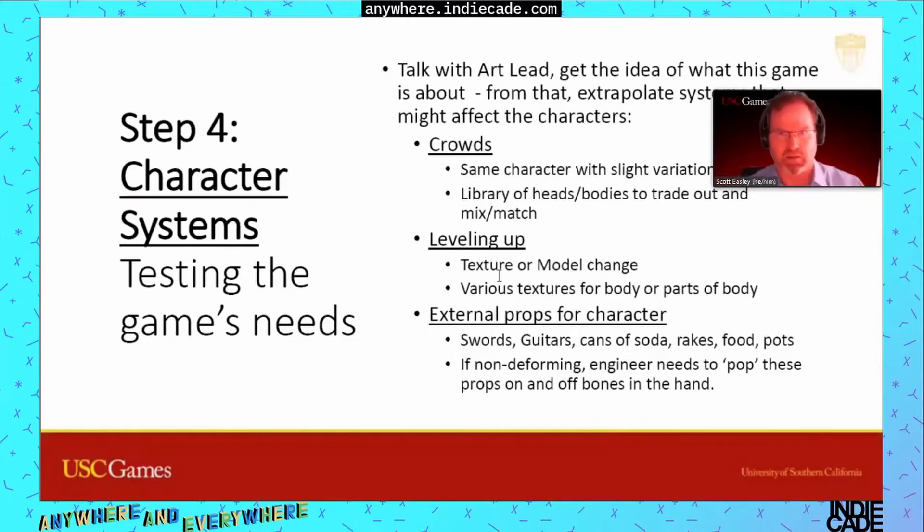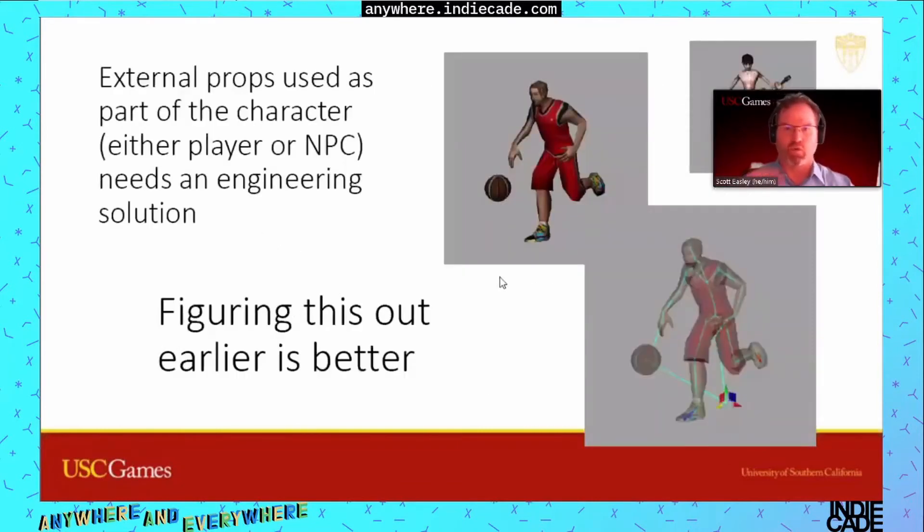Character systems: this is something the 3D character artist can raise a polite flag about with the team. There are crowd systems, leveling-up systems, and external props for the character, and you need, as part of the art team, to flag these and ask: is this a system we need to worry about or prove? For instance, working on a basketball game — people thought the ball would use physics, but physics opens a whole can of worms for problems and complications.